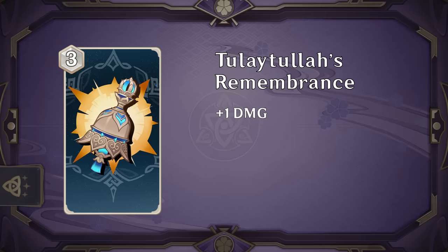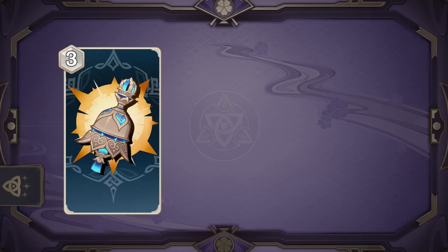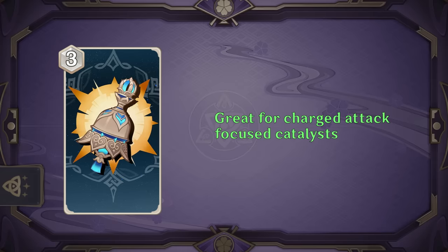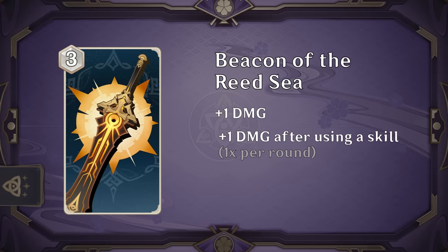Teletillo's Remembrance adds plus 1 damage and reduces the cost to use a charged attack by 1 underlined die, up to twice a round. This one actually seems quite good for any catalysts that like to use charged attacks like Klee or Wanderer. Using it twice in a turn makes it effectively cost 1, and it even helps you keep your even dice count for more charged attacks.